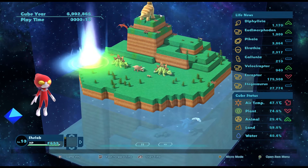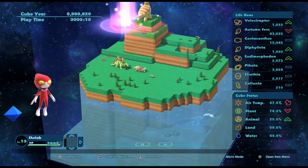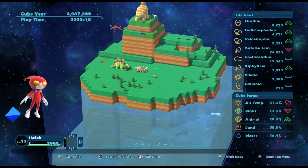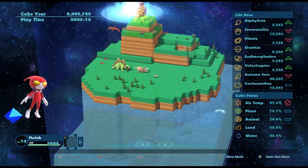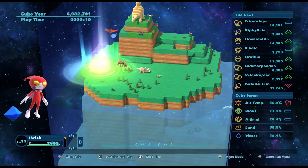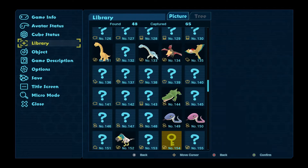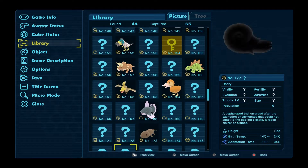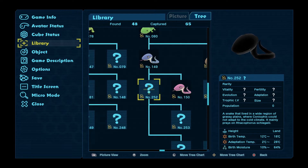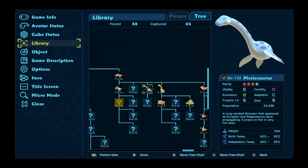The temperature hopefully should start coming down a little bit because it's a bit too hot for them. I'm not too keen on fast-forwarding - I want to really keep an eye on what's going on. It's not really telling me what's happening to the Plesiosaur population so I'm going to use my library again. Plesiosaurs - all the snakes and things like that - they're still at 24,000.